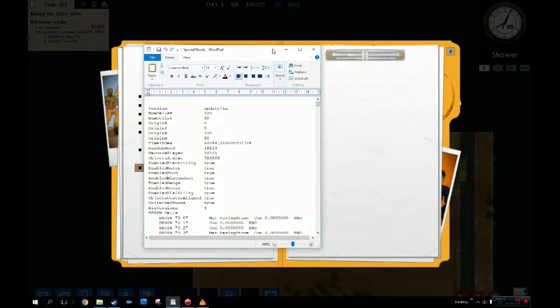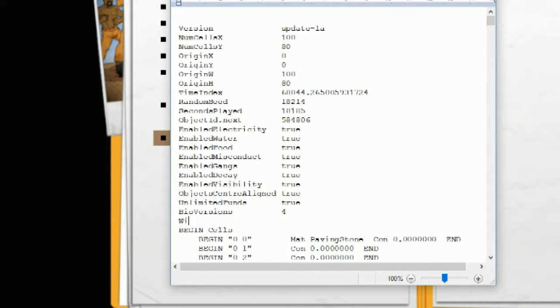Now, what we want to do is add a line, and we're going to add it just below file versions. What we're going to put in is womens_prison — I spelled it the Canadian way, or maybe I'm spelling it wrong — prisons. Okay, exactly like that. Women's prison equals true. And then you've got to save it. Don't forget to save.